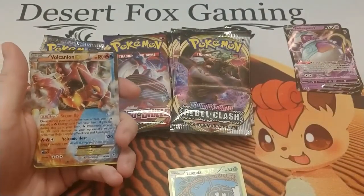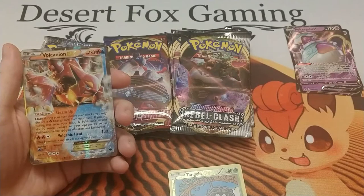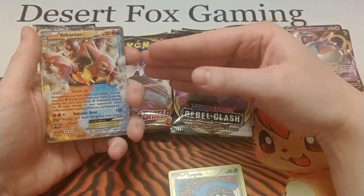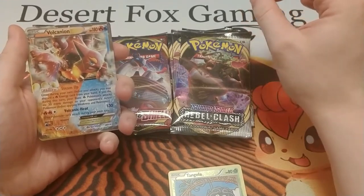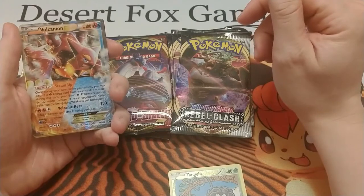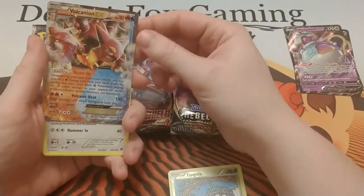Oh my god, literally this is like the same exact card I was just talking about — Volcanion EX. Steam Up: once during your turn before you attack, you may discard a fire energy from your hand; if you do, your basic fire Pokémon's attacks do 30 more damage to your opponent's active Pokémon. So what the person had done was put this Volcanion EX out, use its ability Steam Up on the Torchic, and then had a stadium card that made any Pokémon with less than 30 HP do double damage or something, so the Torchic was hitting for like 100-something damage, knocking out my Pokémon before I could even attach any energy. And then I lost and didn't even know what happened — Torchic power, go.